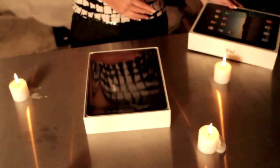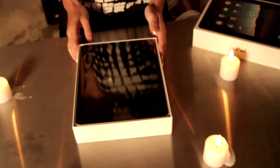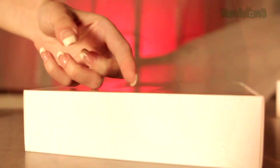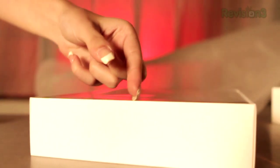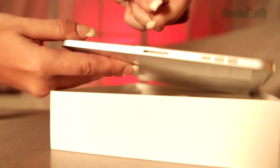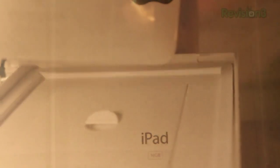Behold the virgin iPad, calling out to its lucky owner. Let's pull it out of the box. This device is sporting 802.11 a/b/g/n Wi-Fi, Bluetooth 2.1, a digital compass, accelerometer, microphone, and ambient light sensor. But first, let's dive deeper into the box.